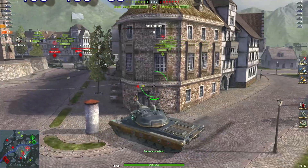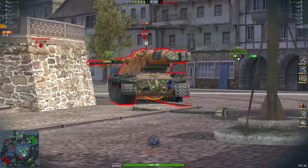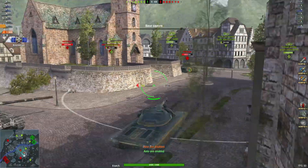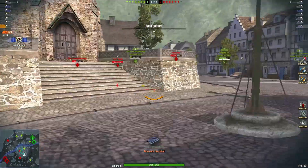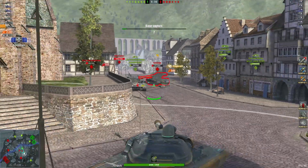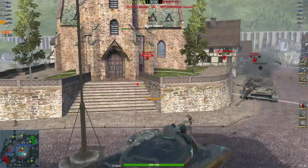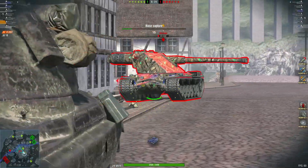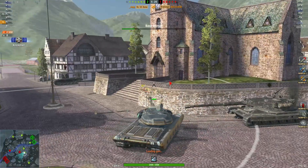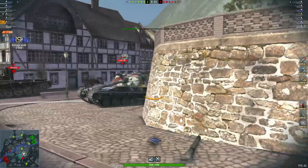Nice shot there - 999 damage so far, got that adrenaline pumping. Very nice shot into the back of the Crann. The Crann's trying to push away now and he's pushing after him. 2237 damage now. Time to say goodbye to the Crann - one kill, 2.5k damage.